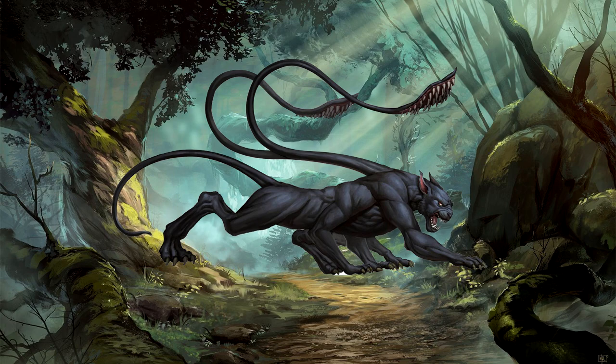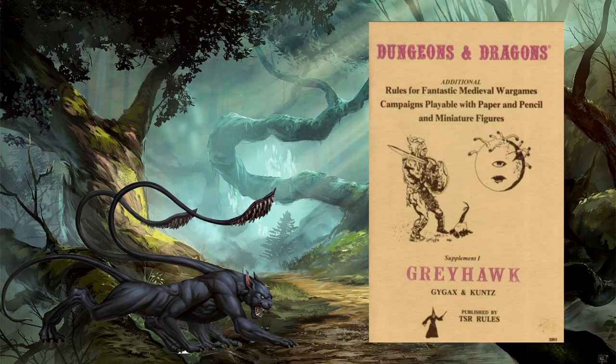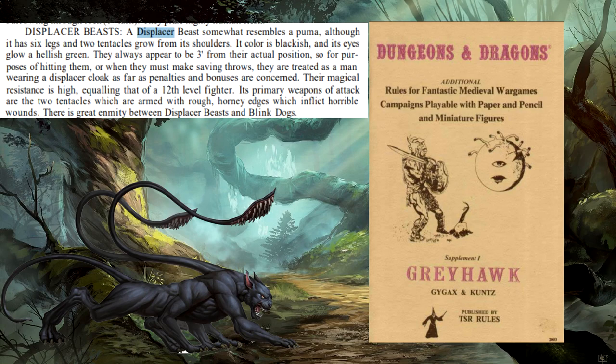On par with trolls and maybe even beholders, displacer beasts have been a well-known staple in Dungeons and Dragons since the very beginning. They get their first mention in Dungeons and Dragons Supplement 1, Greyhawk. It states in the book that displacer beasts resemble a puma with six razor-sharp clawed feet and two horned and barbed tentacles that sprout from the shoulders.